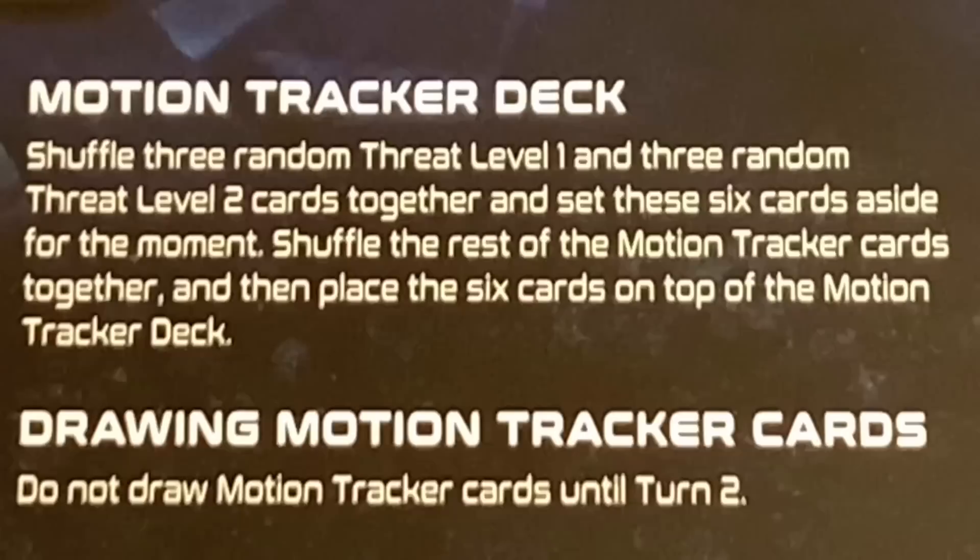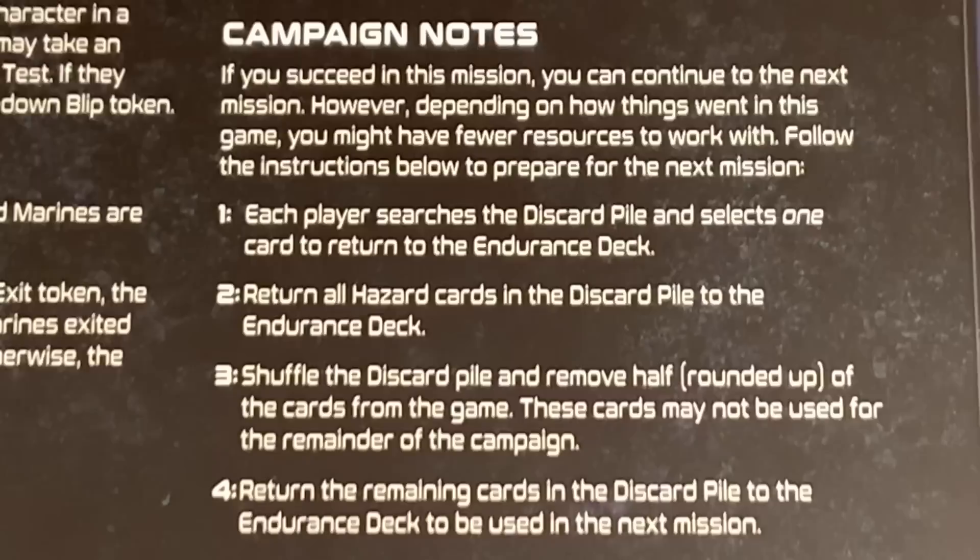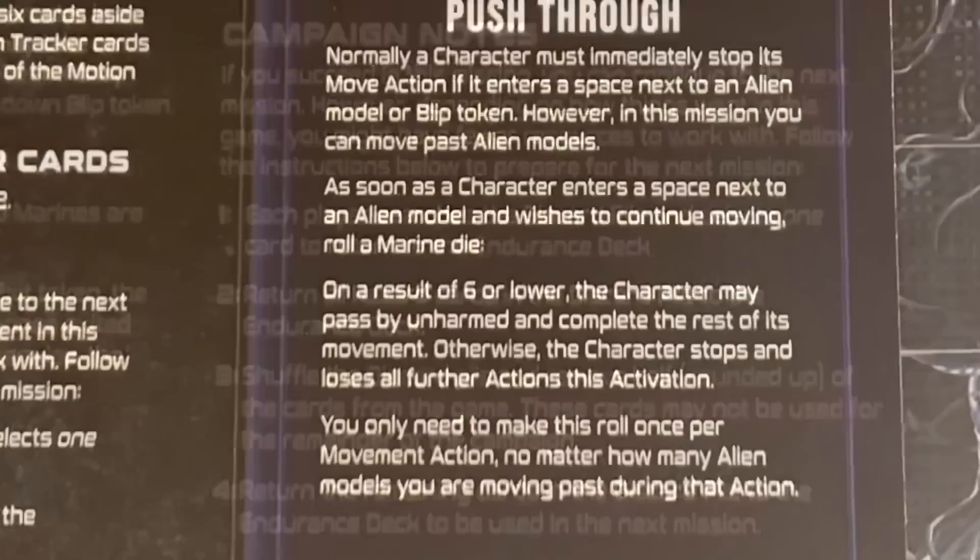Drawing motion tracker cards won't start until turn two — in the last mission we at least had three turns. The campaign notes are pretty much exactly the same as our first mission: if you succeed you can continue to the next mission, however depending on how things went you might have fewer resources. So we're going to go through those once we succeed with this mission. I guess I don't plan on failing, that's for sure.